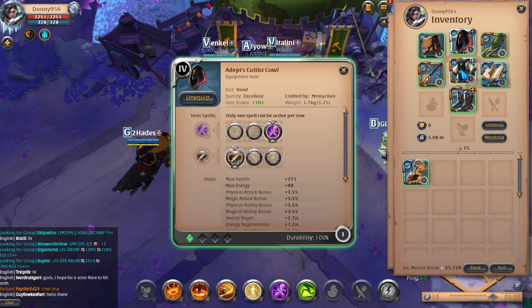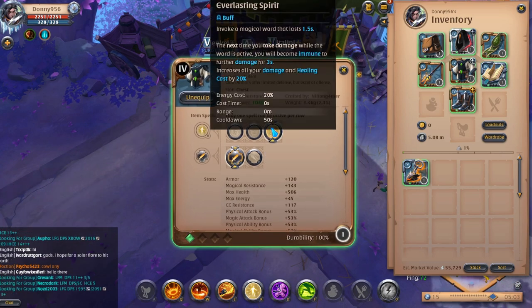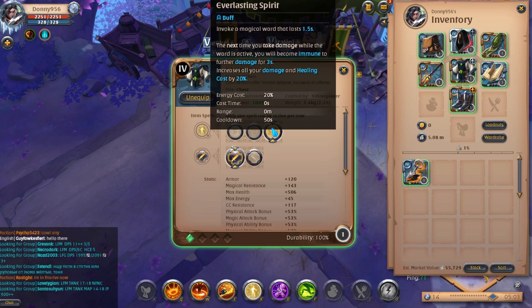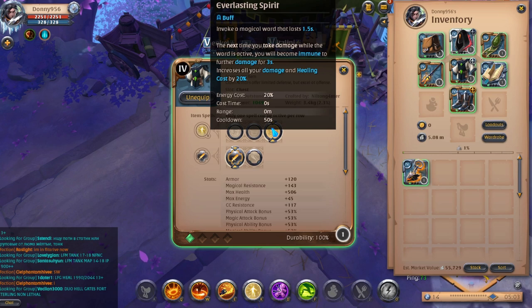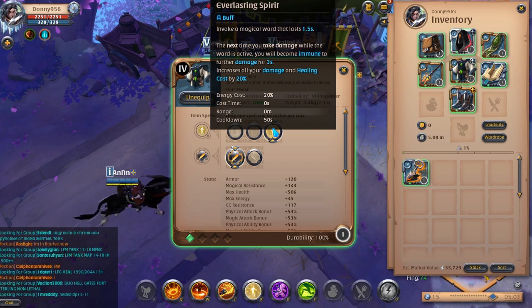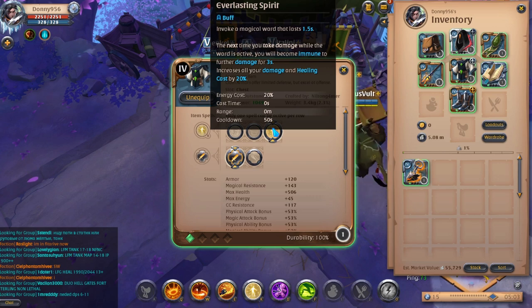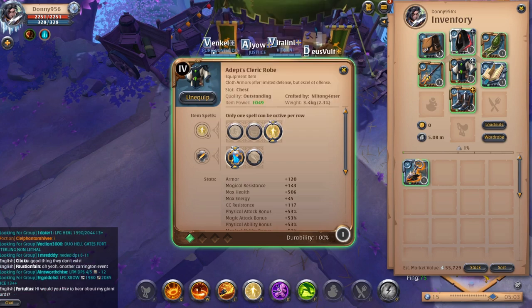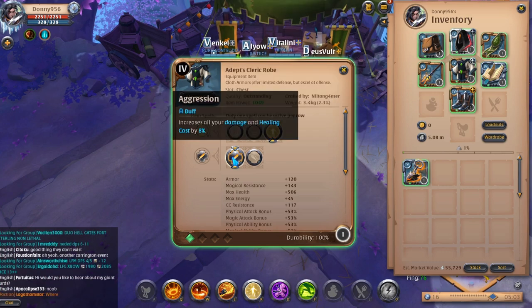For your armor piece, go with Cleric Robe. You'll go with Everlasting Spirit for your R ability. This will cast a ward on you for 1.5 seconds, and if you take damage within that time frame, you will become immune to further damage for 3 seconds. It will also increase your damage output by 20%. This is a great ability to counter high bursts and will set you up for high damage output. You'll also go with Aggression for the increased 8% damage as your passive.